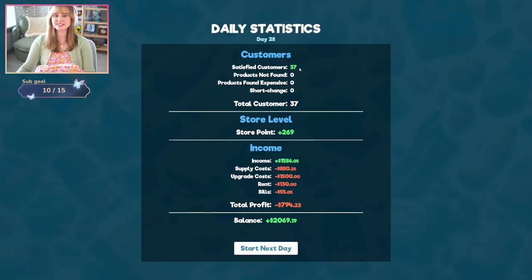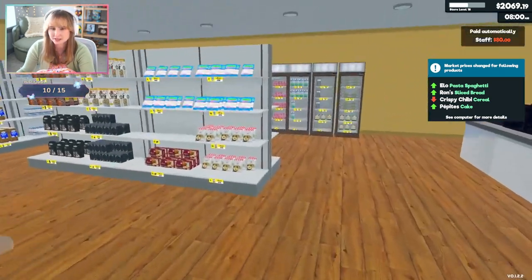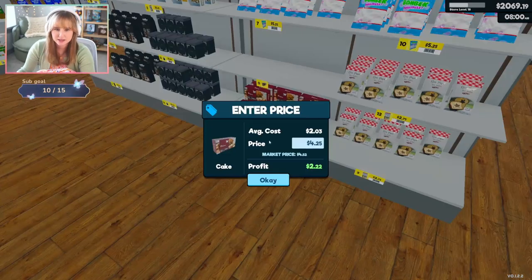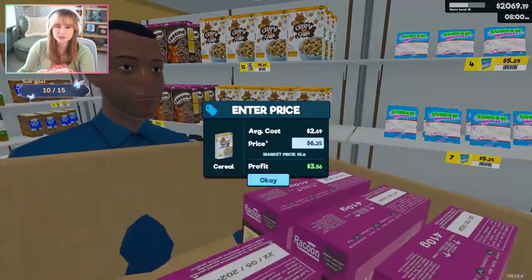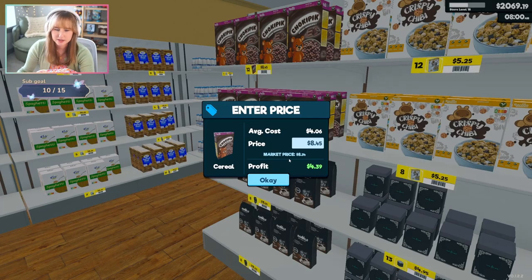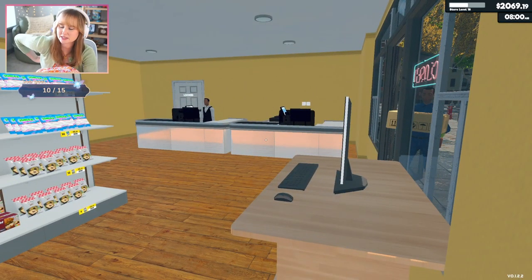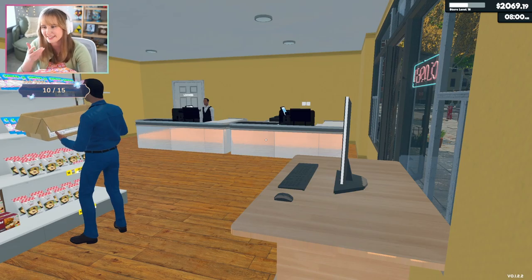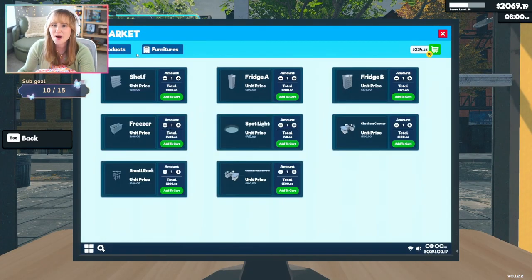Look — 37 satisfied customers! Imagine having a hundred dollar bill. Spaghetti, bread, cereal, cake — is it this cake? Oh, it went up — we have to constantly be vigilant. Which cereal? Oh, this one went down — that's $5.25. Oh shoot, what were the other ones? I wish that pop-up thing wouldn't go away so fast so I could see what went up and down. I had my store set out perfectly and then I realized I put a fridge in front of the light switch — oh no!